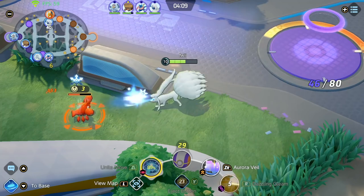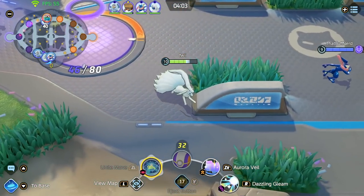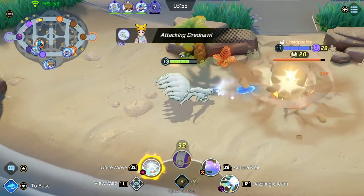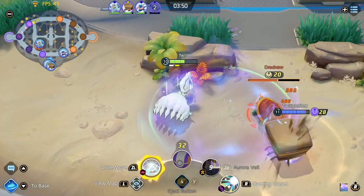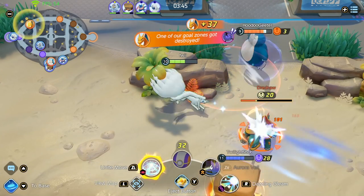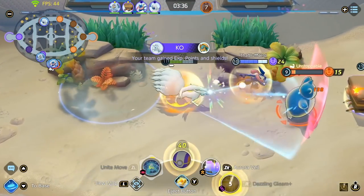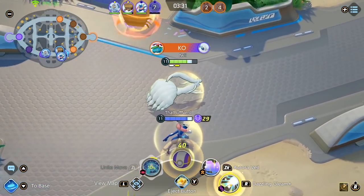Now I'm level 10 — I want to get level 11 for the next power spike and then fight for the Dread that's spawning right now. The enemy team got the Rotom again so they're playing heavily for the Rotom while my jungler is playing for the Dreadnought, trading experience for points. I pop the Veil so my auto-attacks are enhanced to help with the Dreadnought, and I use my Unite move to secure it — because if we lose that while losing the Rotom top as well, we'll be so far behind.